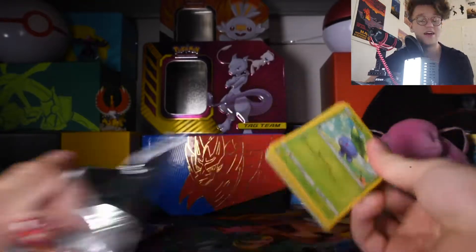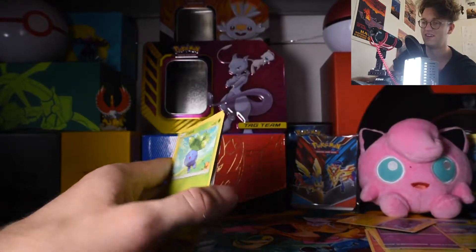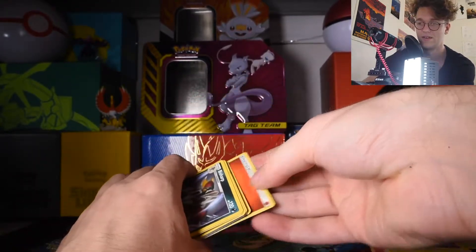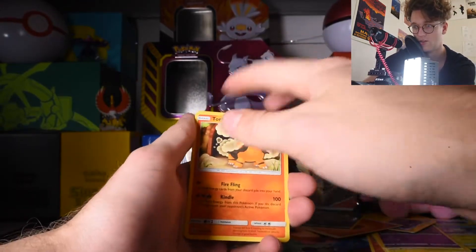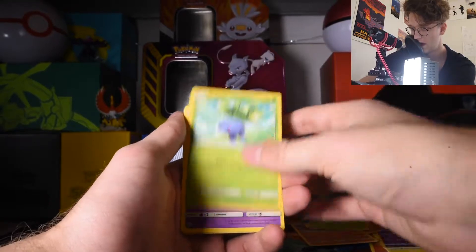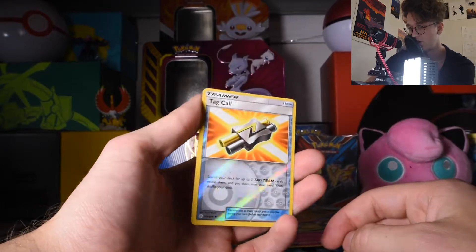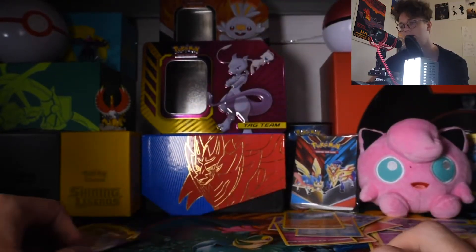Cosmic Eclipse — honestly a dope set. These are flips, not slides. I do have energy — I know that. Bisharp, Torkoal, Gloom, Oddish, Ralts, Sandygast, Spheal, Cottonee, Trainer Tag Call Reverse Holo, and an Armialdo normal rare.